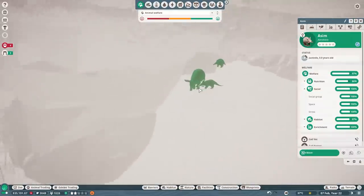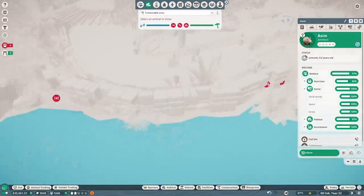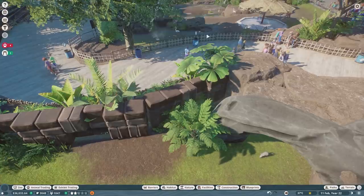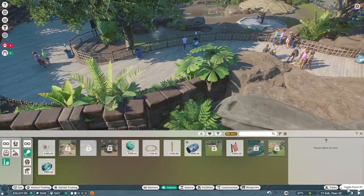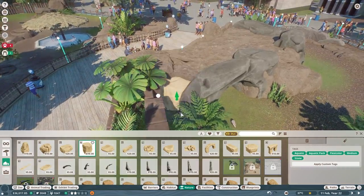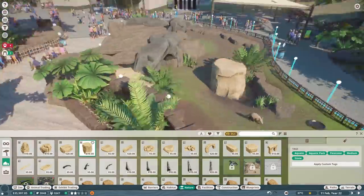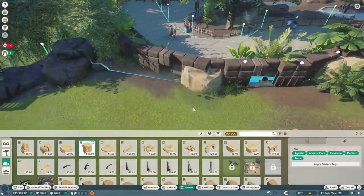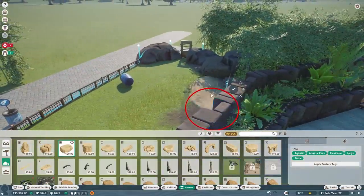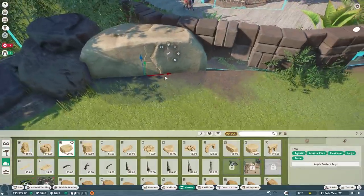Let's click on him - what's his traversable area like? He can escape over here but we can just put a rock in front of that. Let's go back to the rocks and pause it because it looks like he's trying to make a break for it. Let's go ahead and sink this rock in here - make sure we're not poking through the other side. Great, that should do it. We can also rotate these rocks up on their side to block the view of the back wall.